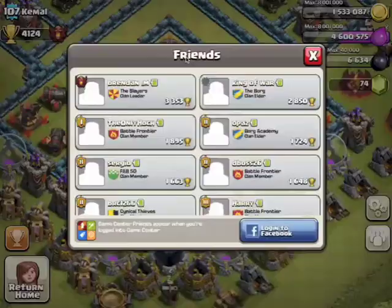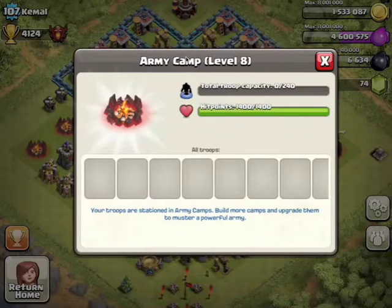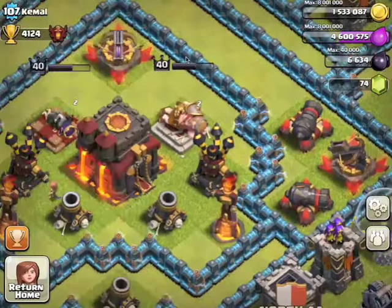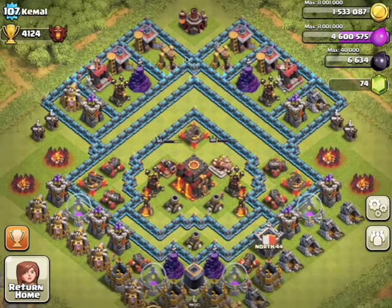Three Expos now, and level 8 Army Camps, so now you can hold 240 Army Camp space. He has 1, 2, and 3 Expos, and then 2 Inferno Towers. And 6 level 12 Cannons that do 86 damage per second, so those are quite good.